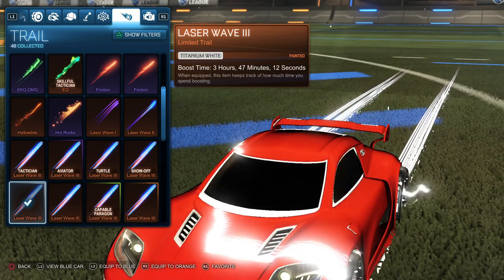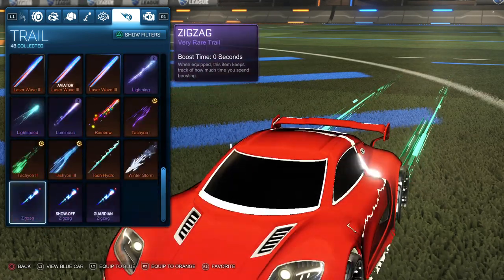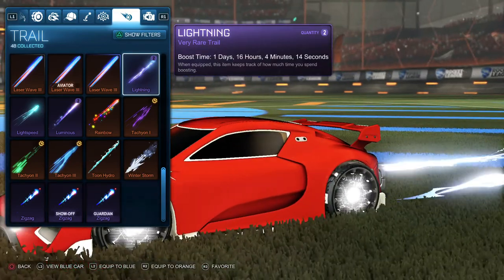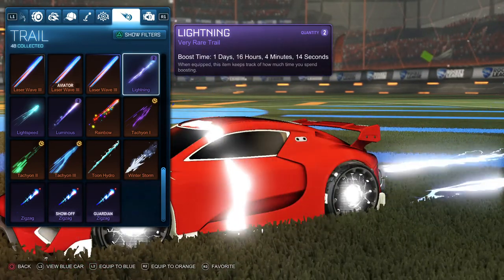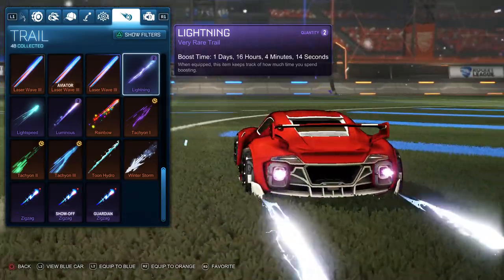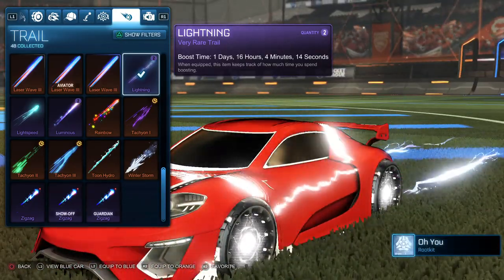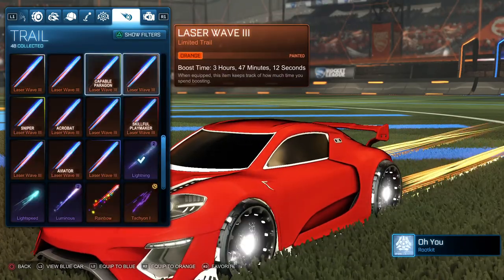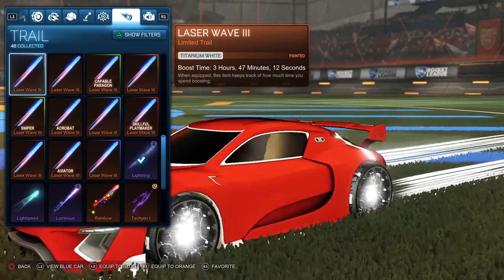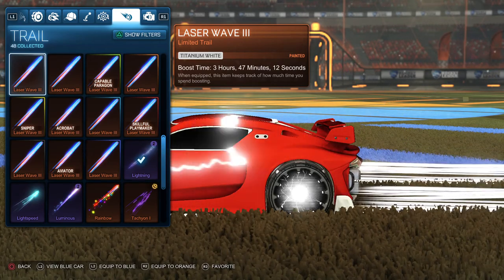Another cheap trail option that works really well is the Lightning trail that came in one of the crates — it has a lightning effect that goes well with the overall design. I'm keeping the Laser Wave trail for now though, because it's clean and it also has horizontal lines that complement the wheels. That wraps up the first design.